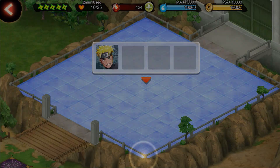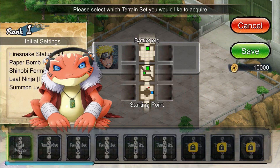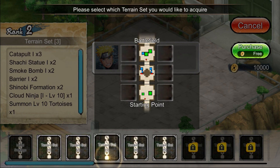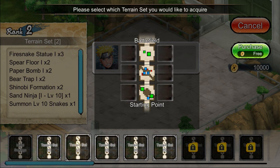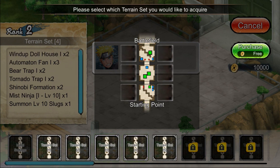This is the final room — this is really important because the final room is where you can put all your main ninjas. This is the terrain where you can select the floor that you want to pick. Right now they are going to give us one terrain for free, so when you are starting the game it doesn't matter which terrain you pick, because it's mostly the same.